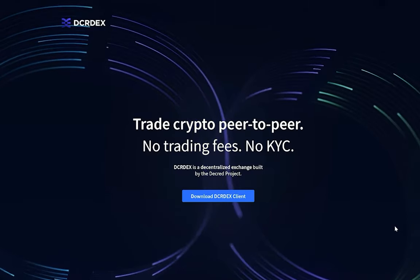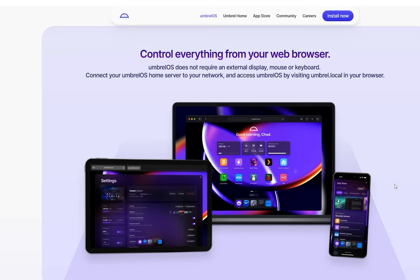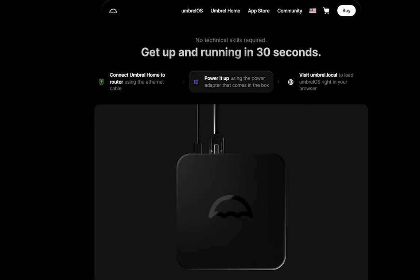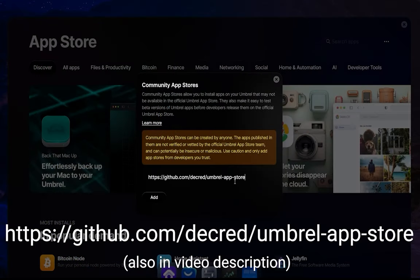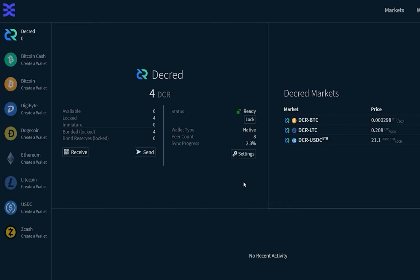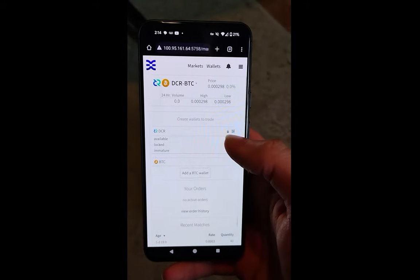I created a video on how to set up a 24/7 DCR DEX client using Umbrel. This is perfect for anyone looking to prepare themselves for the new Bison Wallet release. We will be using the Linux-based Umbrel operating system, which offers a great UI for self-hosting software. If you have no interest in installing a new operating system, you can purchase the Umbrel Home — this device comes with the Umbrel operating system already installed and is a plug-and-play solution. You can even access your Umbrel from your mobile device, effectively bringing DCR DEX to your cell phone.